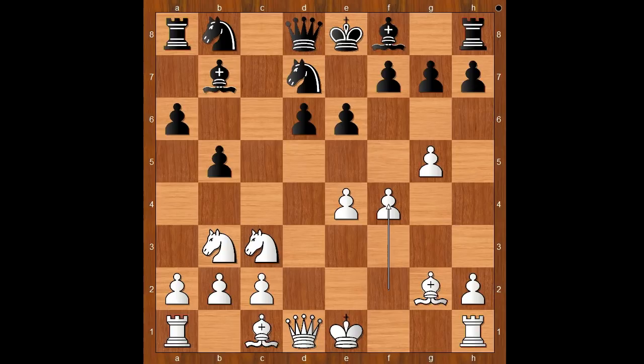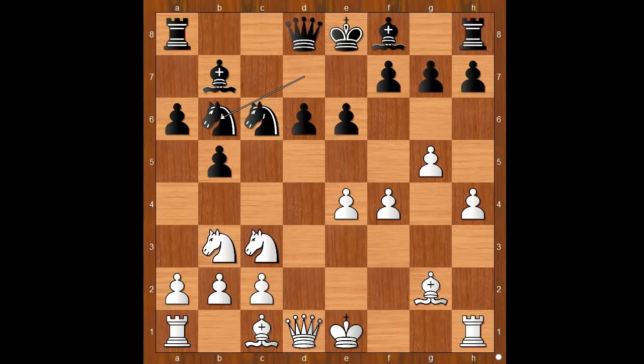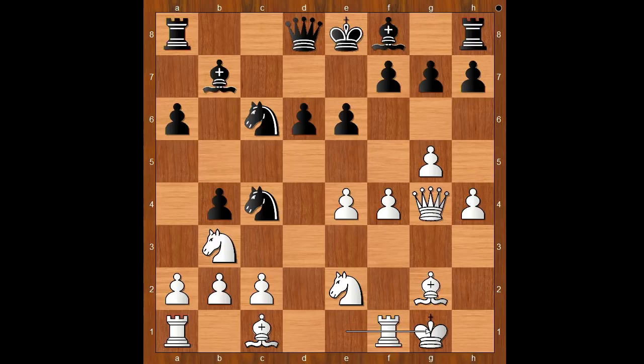Back to our game. After f4 we have knight to c6, h4, knight to b6, queen to g4, b4 attacking the knight, knight to e2, knight to c4, and Gunina castled king's side. a5, c3. Black to move.